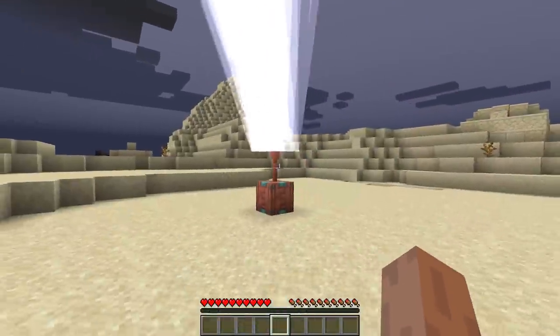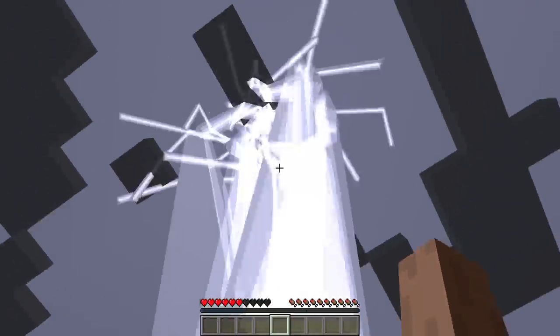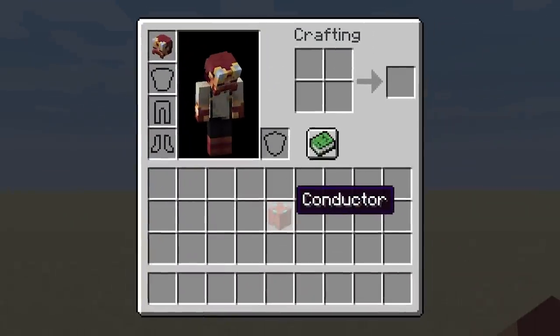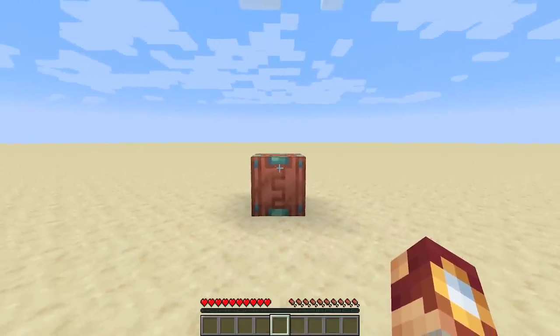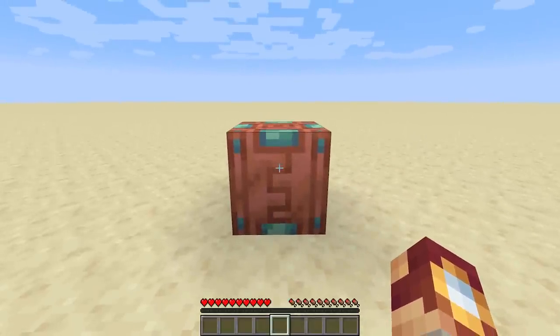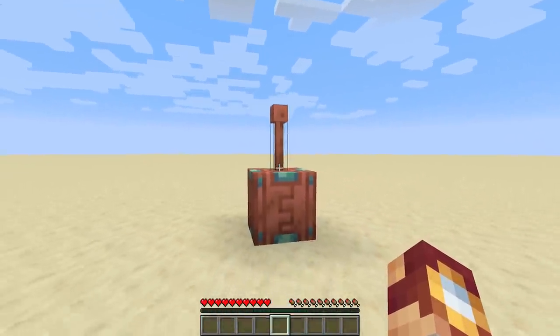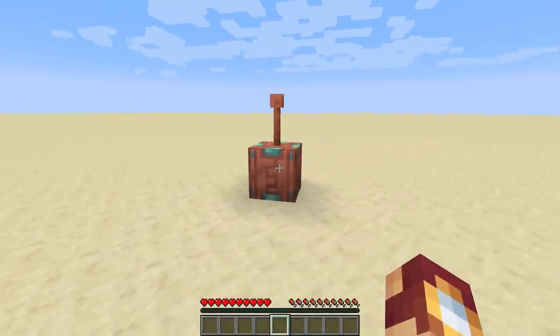What if lightning strikes a beacon in Minecraft? For this experiment, we had to completely change the way lightning works, and we did that using a new block we've created called the Conductor. This block allows us to take the power of lightning and put it into any item or block in the game. But it can't do this alone — we're going to need to use the new lightning rod added in Minecraft 1.17.